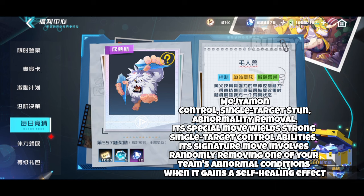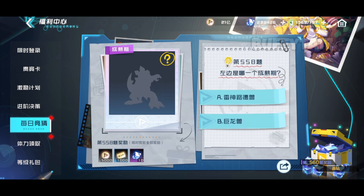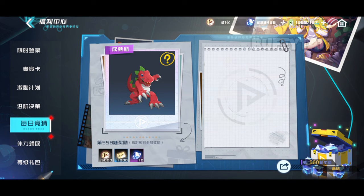Mojimon's special move wields strong single target control abilities. Its signature move randomly removes one of your team's abnormal conditions when it gains a self-healing effect.